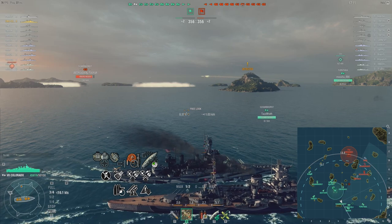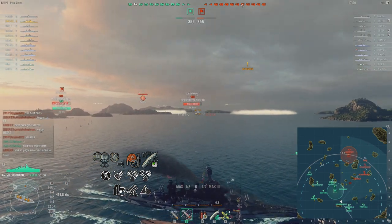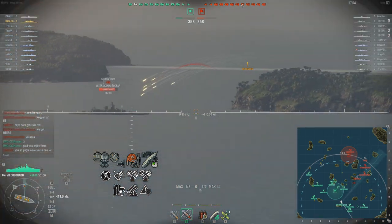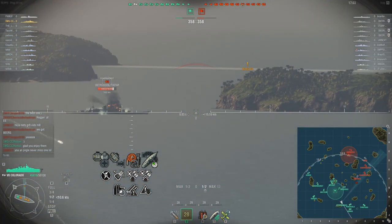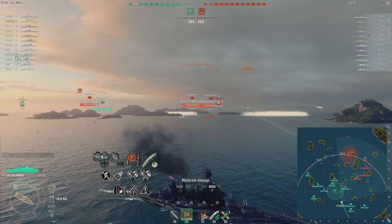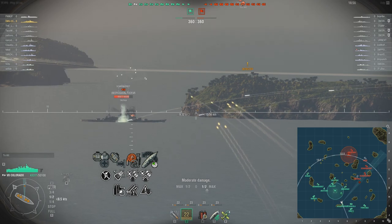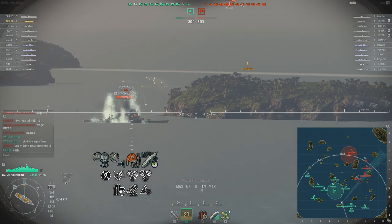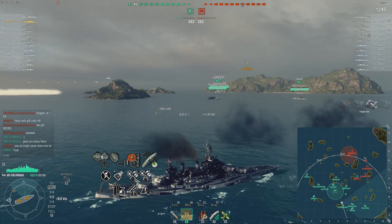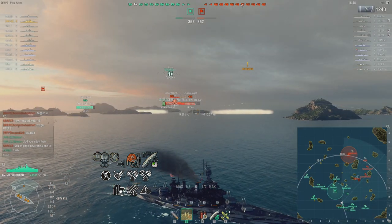The Colorado is the ship where you have to make sure you're going with someone. It's easy to get overrun, and they will eat you up. You want to make sure you're part of the main front. You don't want to get into a situation where you can't handle yourself, and that happens a lot as a slow ship. But the guns can work out, and the AA is great.